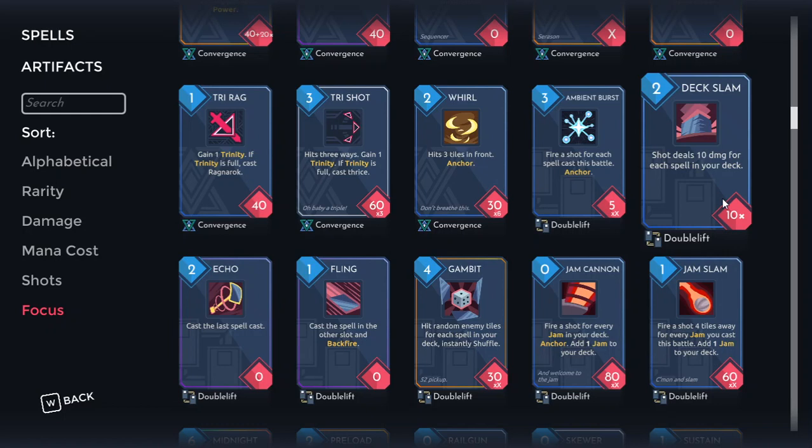Next up we've got Deck Slam. This card's pretty alright. Generally you're looking to have at least 15 spells in the deck for this to become really good, and beyond that it just becomes even better. I tend to think bigger decks are much better than very small ones, so Deck Slam is a card I tend to take pretty frequently in the late game, especially when it comes with 2x damage and Consume, because then it can just do a ton of damage. The only issue is it's obviously quite terrible in the early game before you have a lot of cards in the deck already.